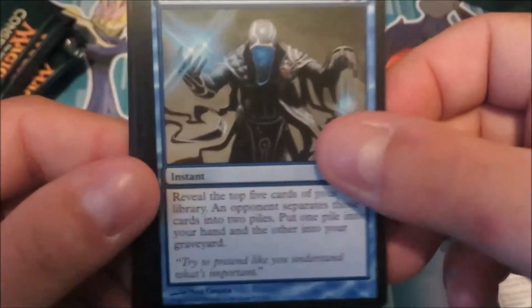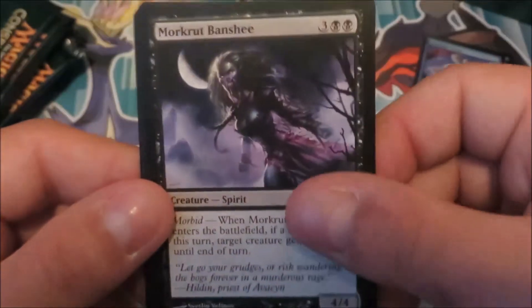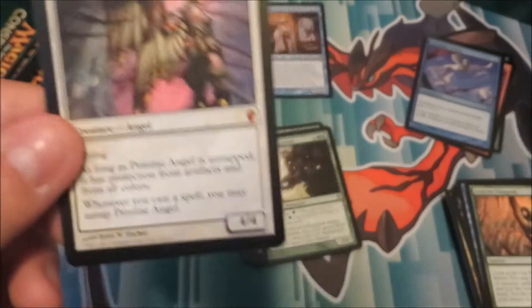Fact or Fiction, Lead the Stampede, Markeret Banshee, and Pristine Angel.